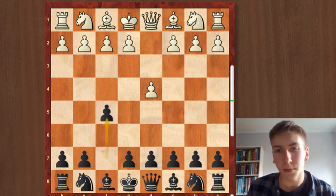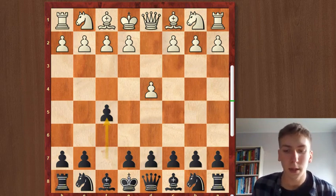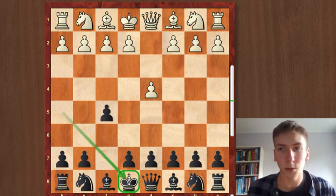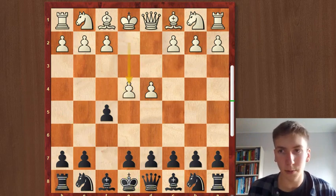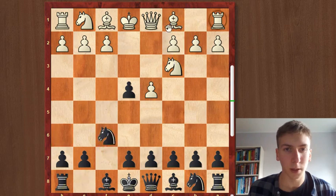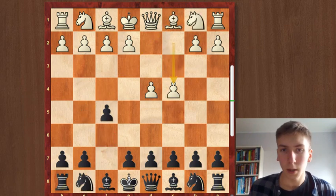He played a very interesting opening. After d4, he went f5, which is the Dutch Defense — quite a popular opening nowadays. I don't recommend it as black though; I think it weakens the diagonal towards the king, which is risky. What I like to play is e4, which is very strong because you can get a rapid attack with the so-called Staunton Gambit.